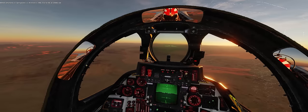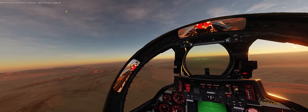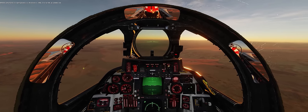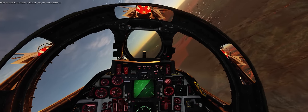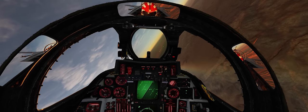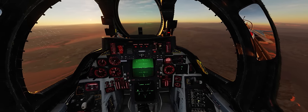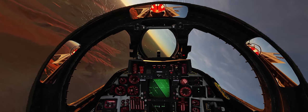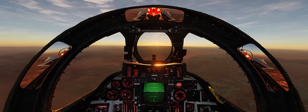We're in the cockpit of our F-14 Tomcat with the VF-111 Spudknocker skin. Overlord is giving us a BRA call of 314 for 90 at 15,000 feet, hot, for that Su-27 who wants to come out and kill us. We're bringing ourselves around to a heading of 314 degrees to get this guy on our radar and increase situational awareness. There he is.